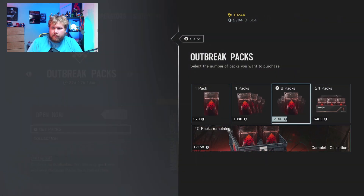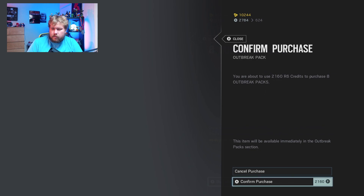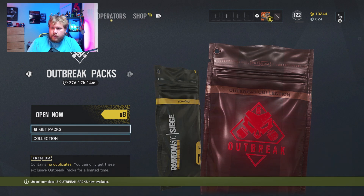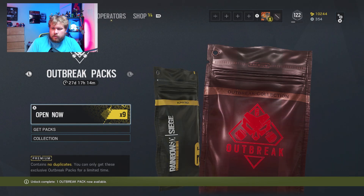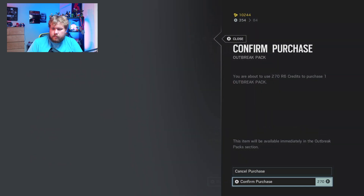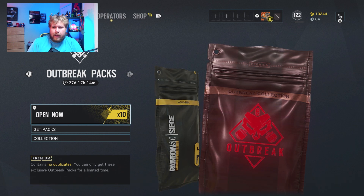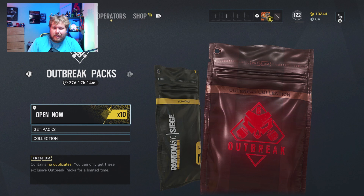This is going to be the best one we're gonna get. We got eight packs there, and then I think we can still buy two more, so let's get those. Okay, so ten packs total — we will get a fifth of all the items. Let's hope that RNG Jesus is on our side.